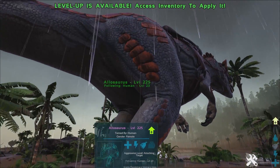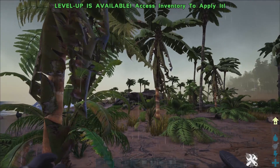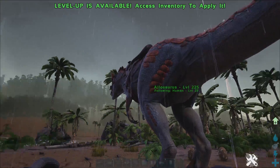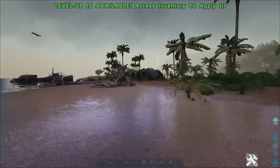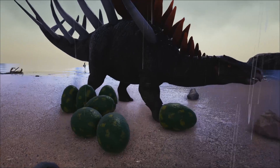So the Allosaurus comes in at number 8. I'm just showing you dinosaurs you can use to make kibble to tame up other dinosaurs — there's not much more to go into. Let's move on to number 7.